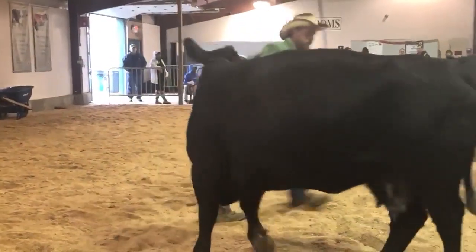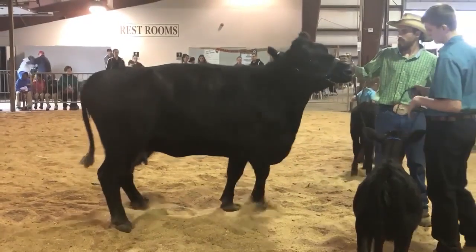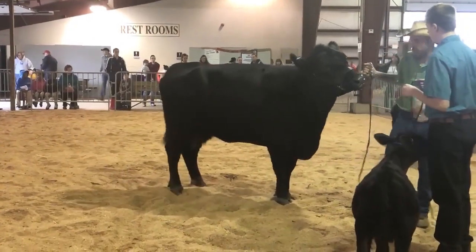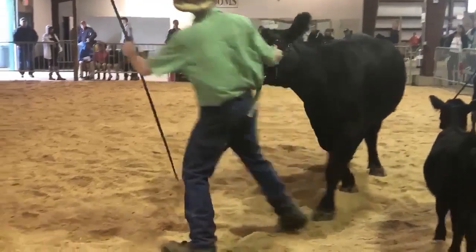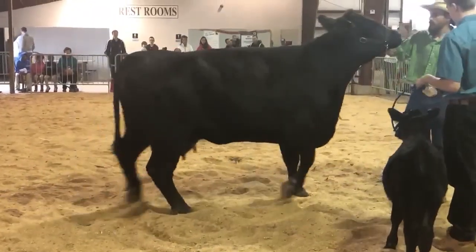And then the cow that rounds out the class — a real ruggedly made kind of a female. Another coarse-made kind of an individual. Certainly a female that's got a little bit more rib shape and depth of body compared to the female above her. I just like to change her in terms of her udder structure and her teat design.